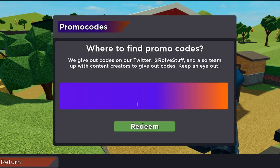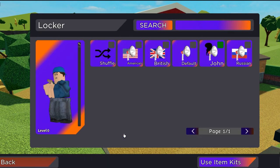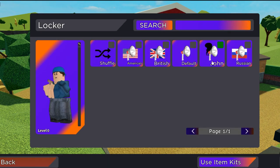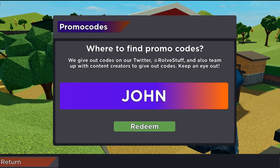First we have code john and we can redeem this for the john announcer. Second we have code cbrox which we can redeem for the phoenix skin.